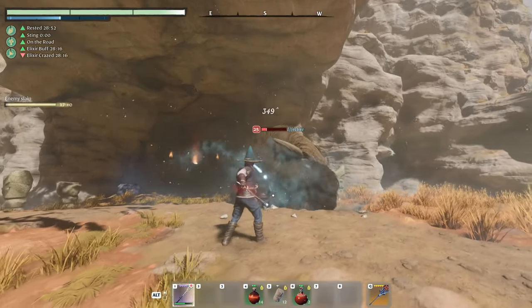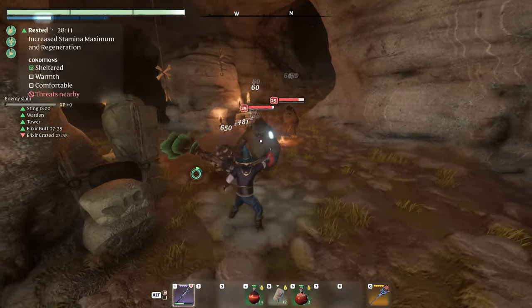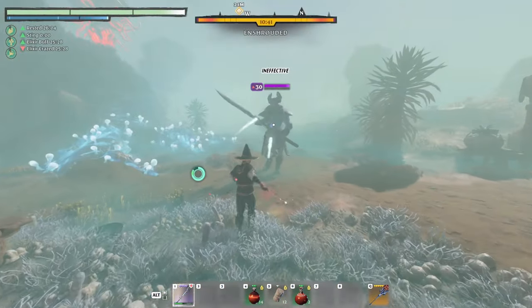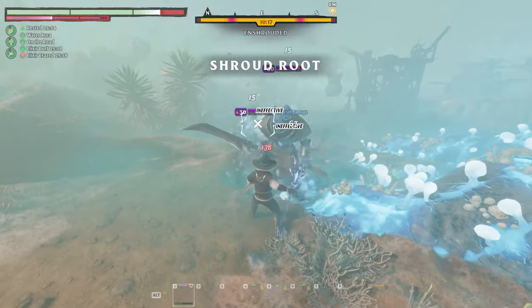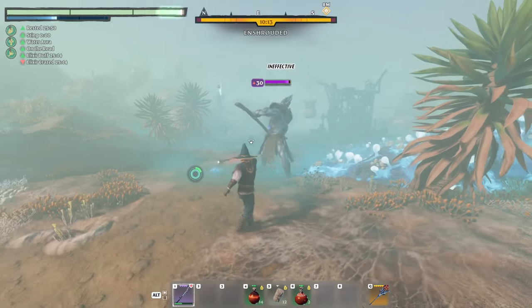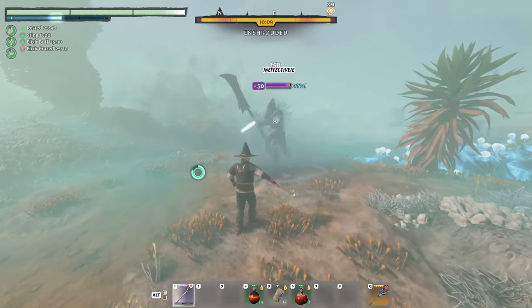Not only that, but we can get insane damage with this build. You might suspect that all this goodness must have some drawback — and you'd be right. The drawback is that all fell enemies are immune to Shroud damage, not resistant, immune to it. Meaning we deal 0 damage to them even with a critical hit. Therefore, I wouldn't recommend playing with a Shroud damage only build like this one.